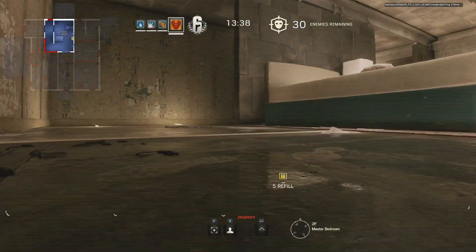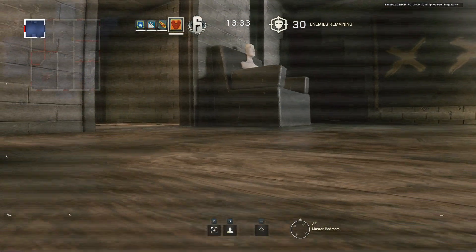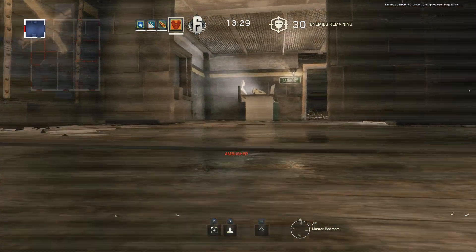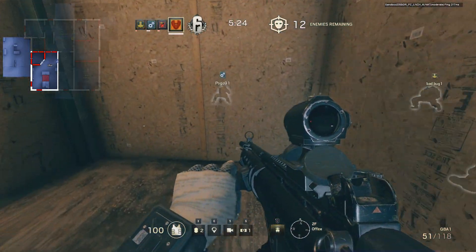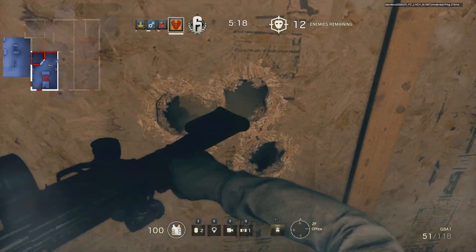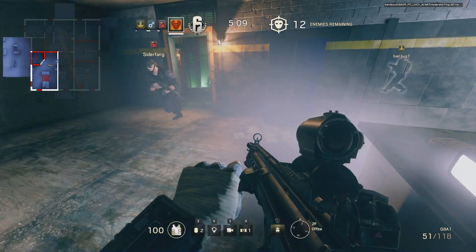A quick look at the master bedroom reveals a breachable corner of wall in the south-west and a window to the north. Heading further west, there's a small single-windowed TV room with what is possibly the worst panic room in the world just adjacent to the south. Last up on the second floor is the spacious office, with windows in the south-west and south and breachable walls to the north — I'd suggest bringing the correct equipment or a lot of patience. The office also has an emergency escape hatch down to the first floor.